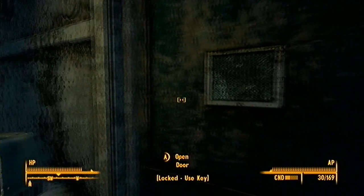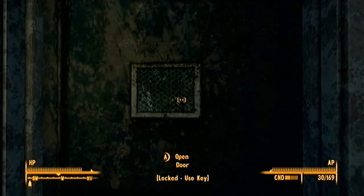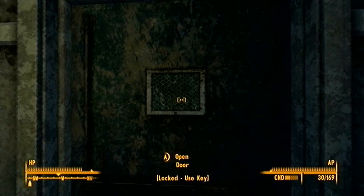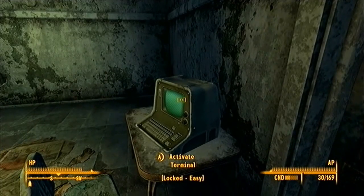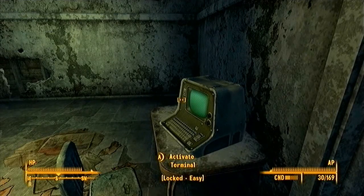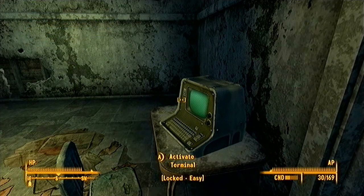Maybe this is where Maura said the drugs would be, or the pharmaceutical supplies, because that's an optional quest after all, and we have to find it for the good of the research. We wanna make it as complete as possible to help out those wasteland survivalists. If we actually didn't find the key and wanted to open it the other way, you could get a terminal right here, which is locked easy, but I cannot use it because my science skill is not high enough.